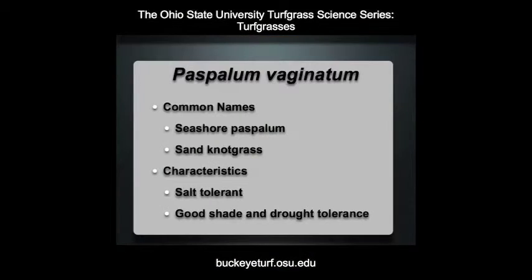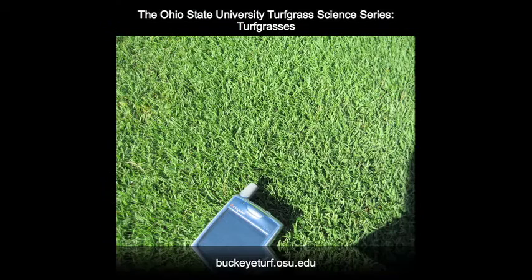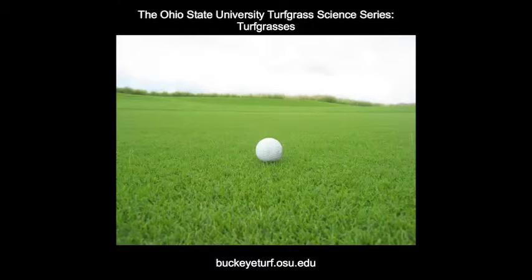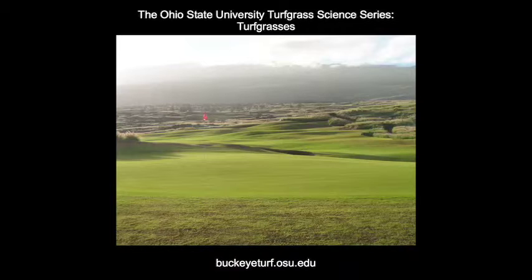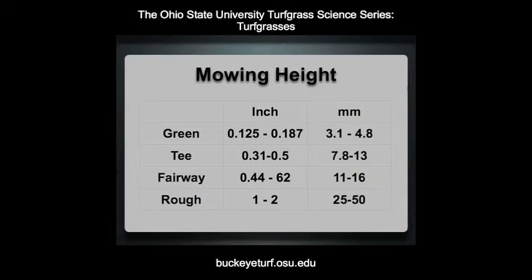A turfgrass species attracting considerable attention is Paspalum vaginatum, or Seashore Paspalum. Its outstanding characteristic is high salt tolerance. In tropical and subtropical areas where water quality issues are a concern, Seashore Paspalum is being strongly considered. Seashore Paspalum is used on tees and fairways, forming a dense, tight turf and providing a very excellent playing surface. It is also used on greens. Besides its salt tolerance, it retains a dark green color later into the fall than bermudagrass. In this photograph, the green portion of the fairway to the right is Seashore Paspalum, and to the left is Tifway or 419 bermudagrass.